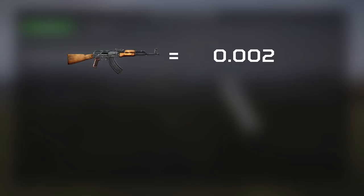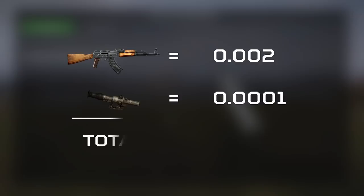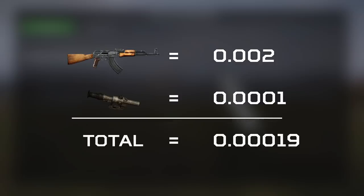To give you an idea of just how powerful this buff is, this is the AKM. It has a dispersion stat of 0.002, which is the stat used to calculate accuracy in DayZ. In 1.12, the PSO-1 when attached to the AKM reduced the dispersion to 0.00019, because it reduced it by 0.0001. Now it's 10 times more powerful in this patch, so it reduces by 0.001, which effectively doubles the accuracy of the AKM — from a base dispersion of 0.002 down to 0.001.